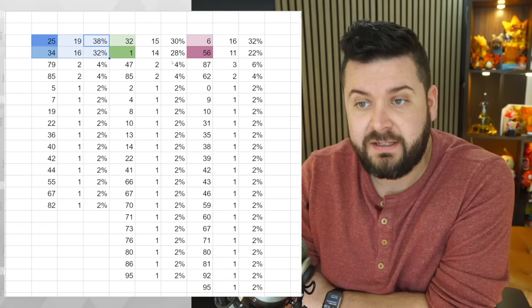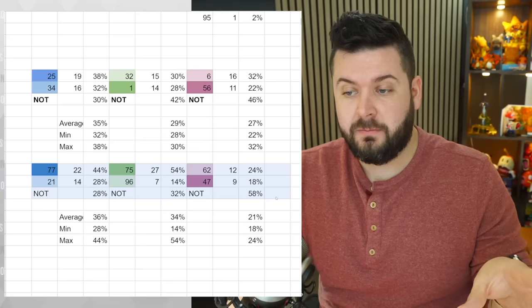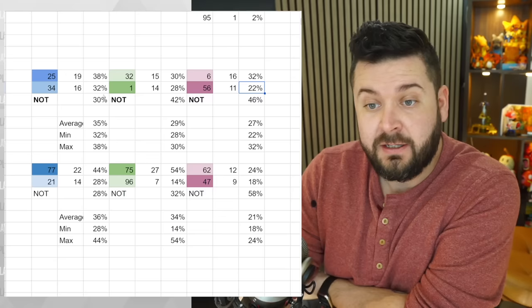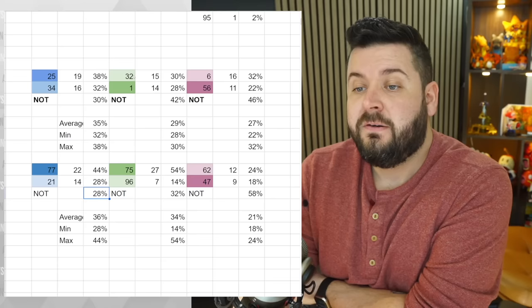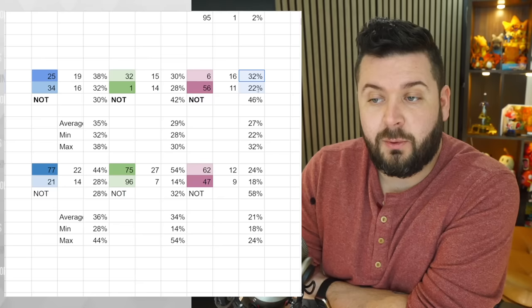Looking at the 50 Gobfins bred: 38% and 32% had an HP stat matching a parent, 30% and 28% had a matching attack stat, 32% and 22% had a matching defense stat. Drawing conclusions: the HP values that passed down were 38, 32, 44, and 28 percent. Random mutations for HP were 30 and 28 percent. For attack, similar numbers at 30, 28, 54, and 14 percent.